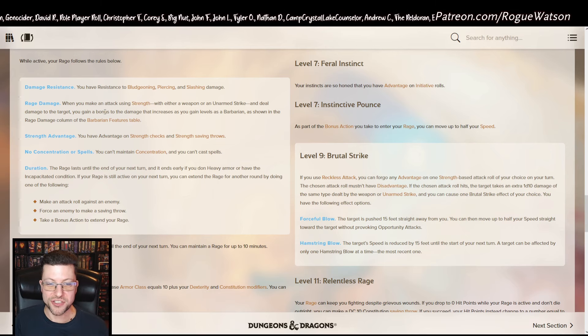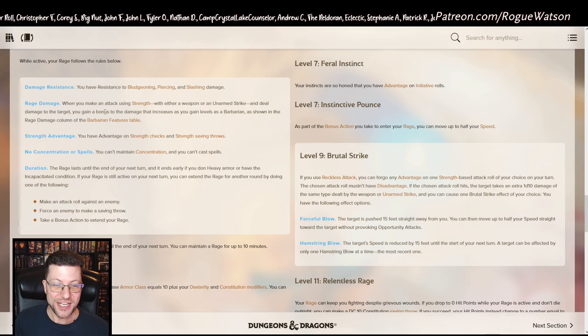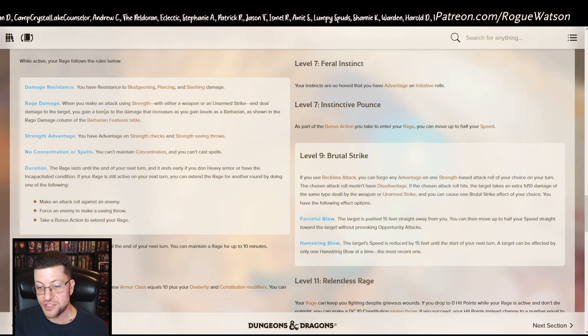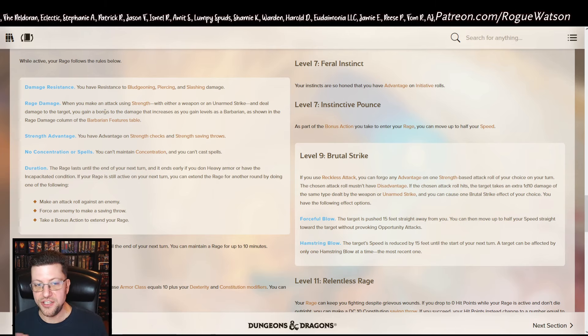You gain advantage on Strength checks and Strength saving throws while raging, so you should basically never fail those. You cannot cast spells or maintain concentration while raging — do not play a Barbarian if you like casting spells. That should be pretty obvious, and Barbarian is also a poor multiclass choice for anyone who wants to cast most spells. You can still use some utility spells, including from certain subclasses, but in general you don't really care about spells.